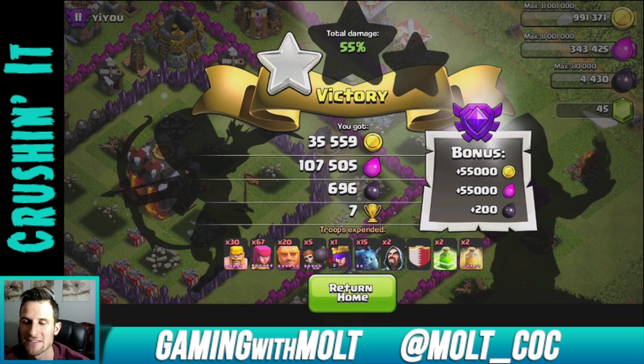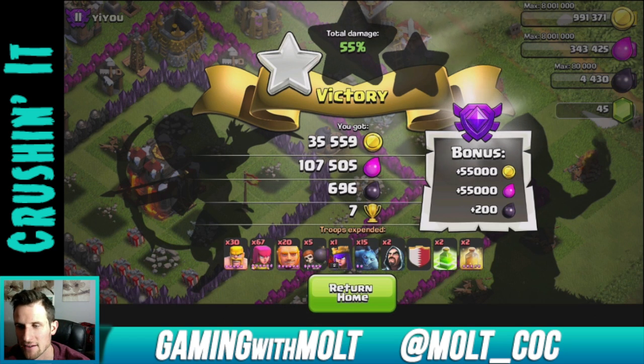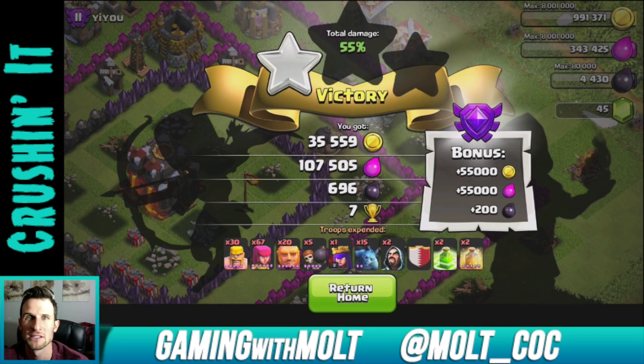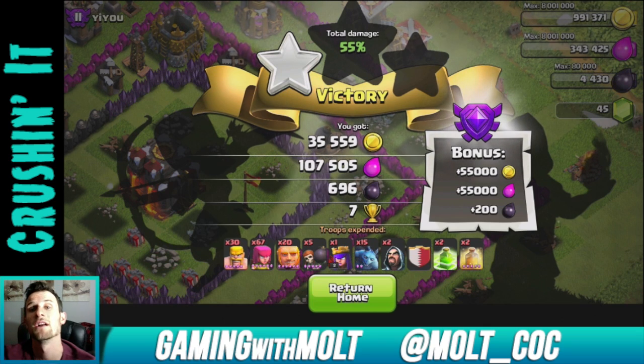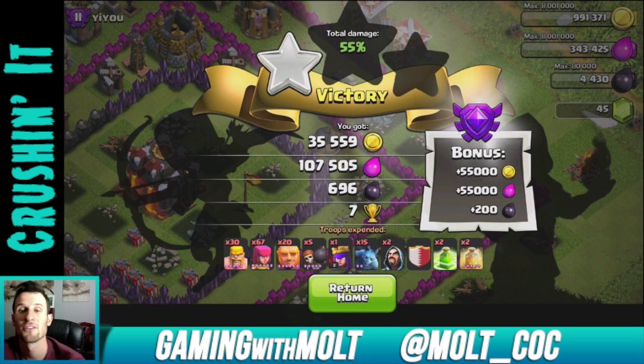696 dark elixir - not bad, that's going to help me use all hogs in another raid. 107,000 regular elixir, seven trophies, and look at that bonus from Crystal 1. I'm digging that. Let's return home while my phone lags like crazy. I'm not rendering anything, so come on. You guys can just look at me instead - I'll just dance for you guys.